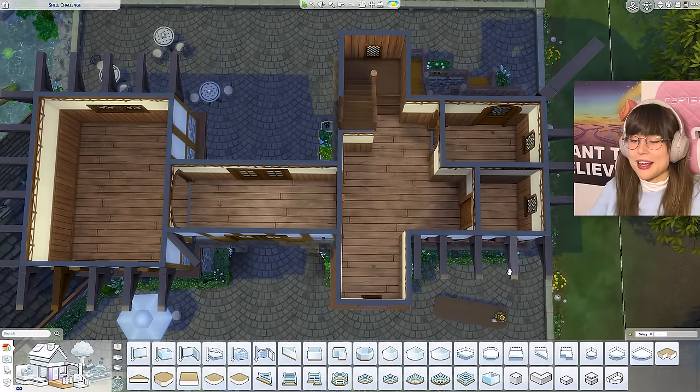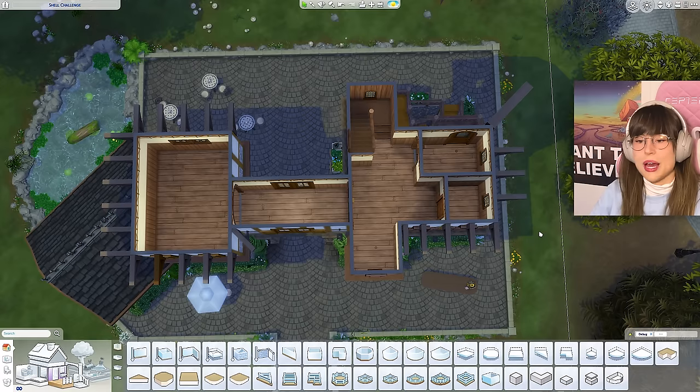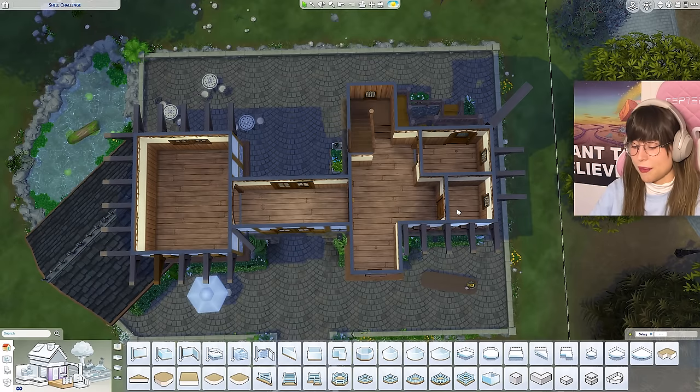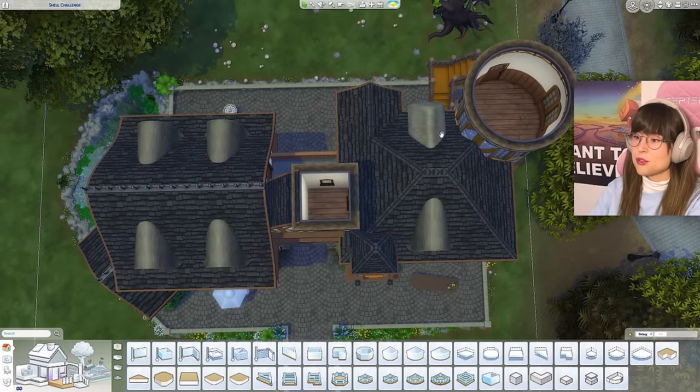I decided to do the interior layout off camera because it started taking a really long time and I was confused. Here's the layout: on the first floor, an entrance hallway, kitchen and dining, and a little bathroom. On the second floor: the living room, primary bedroom, ensuite bathroom, walk-in closet, and a nursery that is two floors tall - I've never seen a two-floor nursery before!